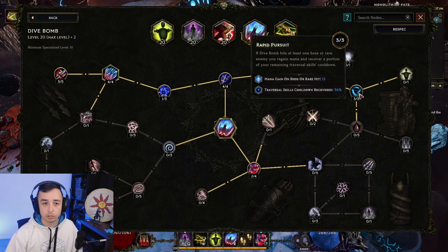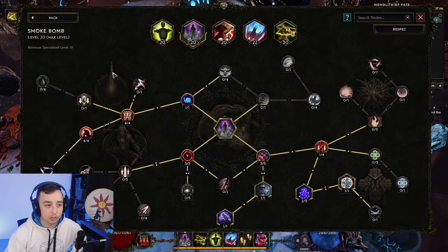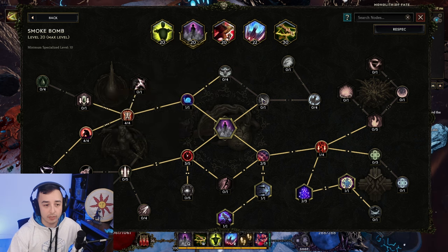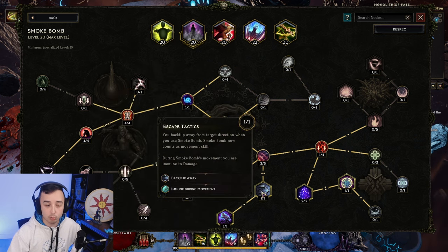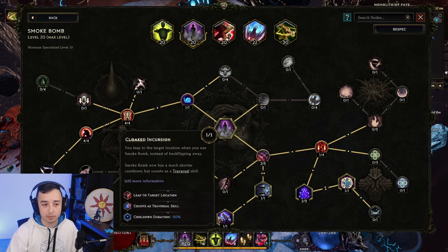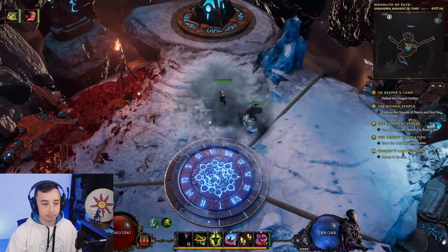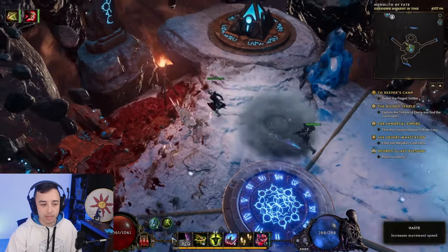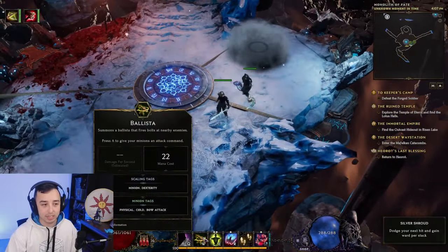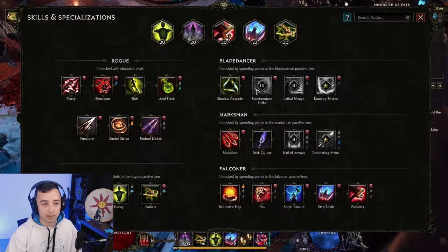We're using Mana Gain on Boss or Rare Hit with the Falcon — that's the main reason we're using it, to get Mana Back. Smoke Bomb gives us even more Armor Shred, and we are invulnerable while moving with it. We use it as a traversal skill to give us a stack of Silver Shroud every 5 seconds, because we're reducing the cooldown by 50%. So every time I use Smoke Bomb, I get a stack of Silver Shroud — that is my defense. My second defense is Ballista: if I cast a Ballista, every 10 seconds I'll get a stack of Silver Shroud.